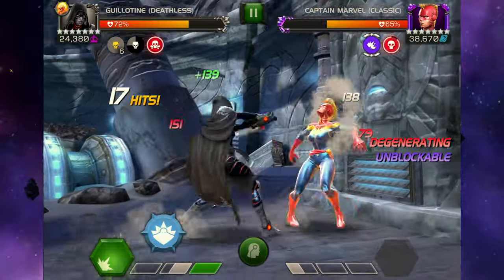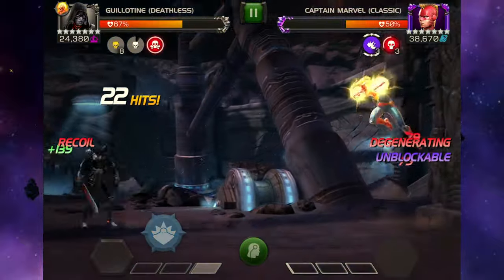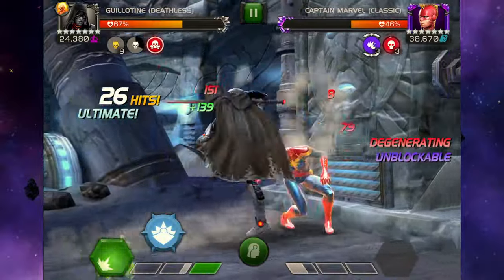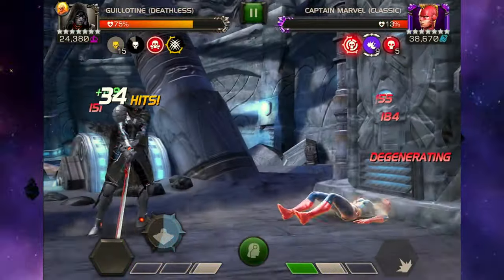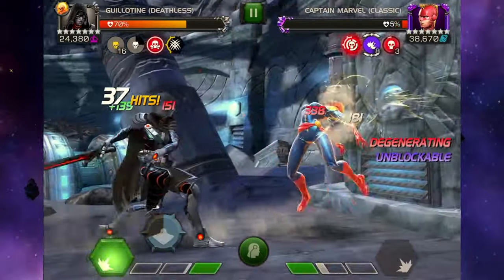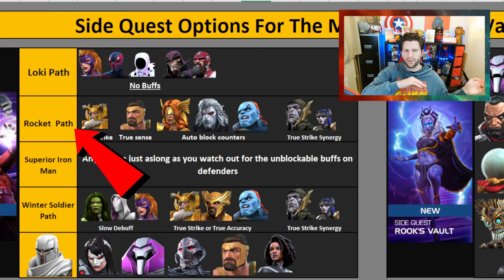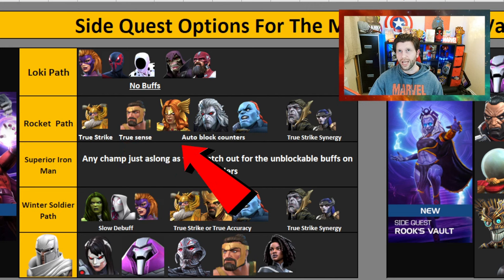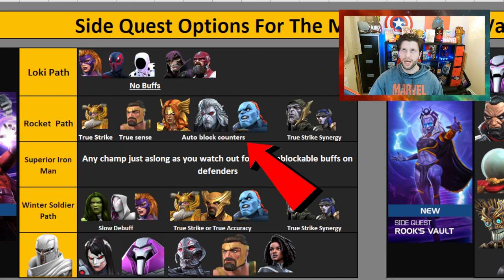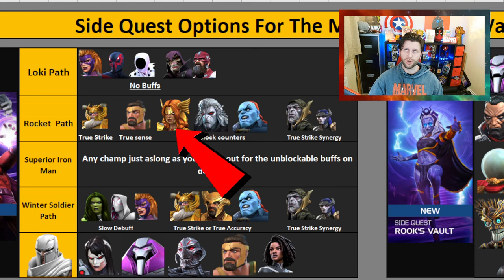For the Rocket and Star-Lord path — which is more the Rocket path — you can also overlap into Star-Lord or go Winter Soldier and take on the Superior Iron Man path, double-dipping on some nodes. The Rocket path is quite fun because auto-block is present, so true strike, true sense, and auto-block counters — meaning true accuracy — are the way to go. I recommend Cha't champion with light attacks for true accuracy, Angela for countering auto-block with her kit and loads of buffs via her SP1.